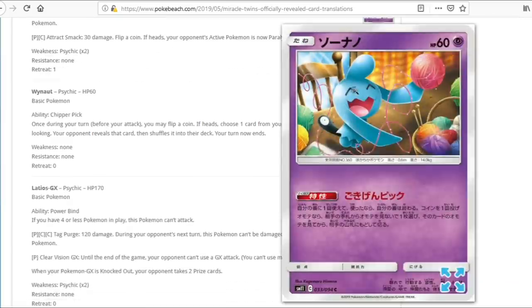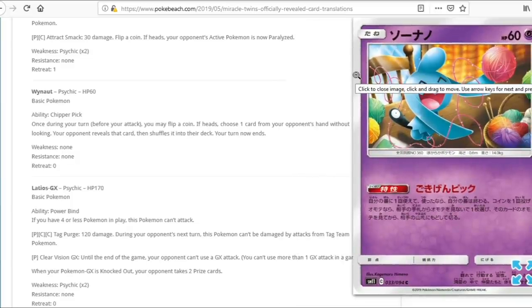We have Wynaut — another baby Pokemon with the terrible end-your-turn mechanic we got from Unbroken Bonds. Its ability lets you flip a coin during your turn — on heads, choose a card from your opponent's hand at random, and your opponent reveals it and shuffles it into their deck, but your turn now ends. This might actually be the worst of these abilities because you're choosing a card at random. Even if you could choose the card yourself I don't think it would see play. Wynaut is pretty bad.